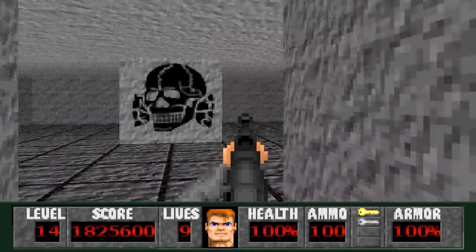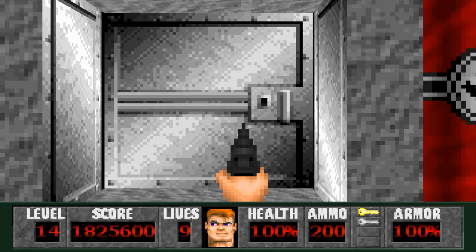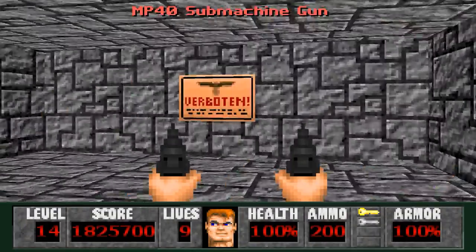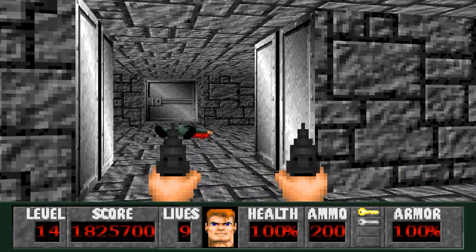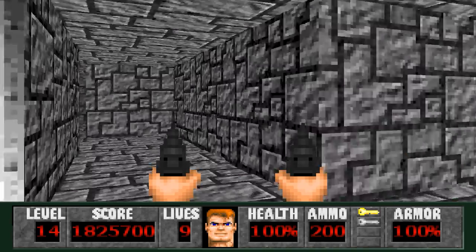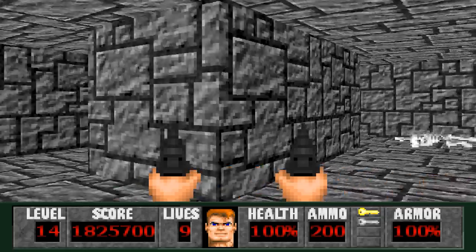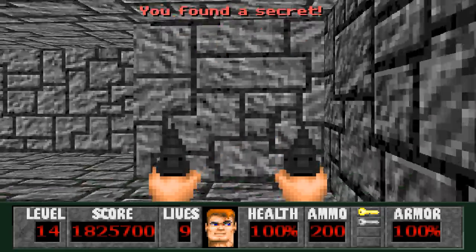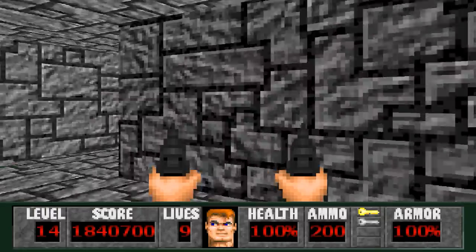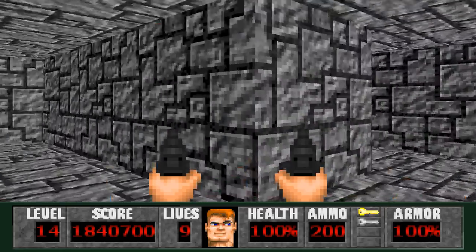Now it's time to go back into the Waffen area and do the maze. What sucks is that you have to do this maze to finish the level. The biggest kicker: you open this door, go in, the door closes, and you can't go back — once you're in the maze you have to go all the way through. There's only one secret in this maze: go straight to the right, follow the right wall, and push this wall. It leads to some helmets, ammo, and health. To get started, just go to the left.